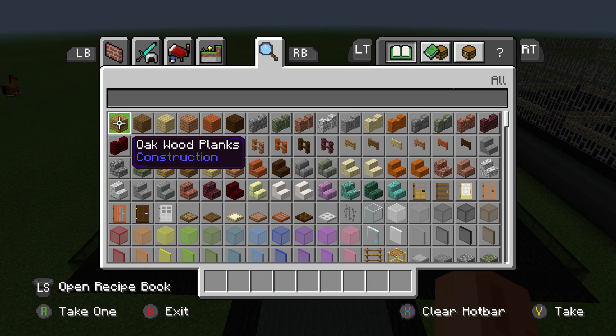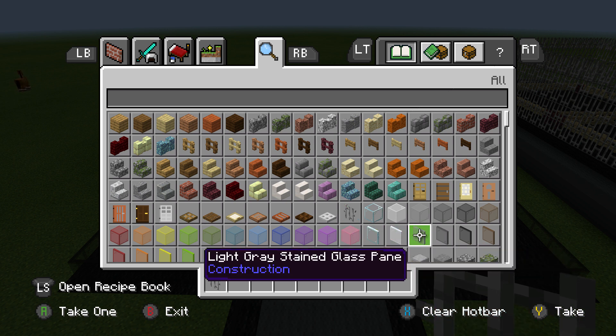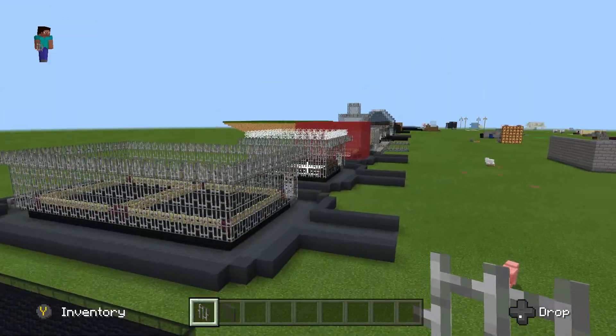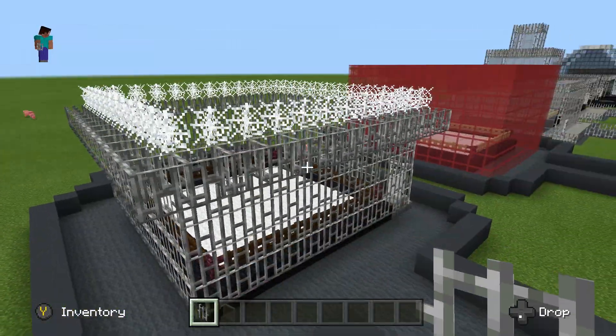Now that we have that done, I'm going to clear all that out. We're only going to need a couple of things right off the bat: we're going to need iron bars, and I'm going to grab some gray stained glass. I'm going to do this one a little differently because of the scaffolding. On most steel cages I use iron bars all the way around and then have the scaffolding up along the top.